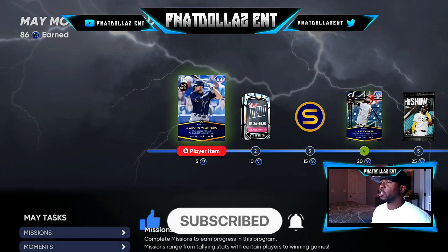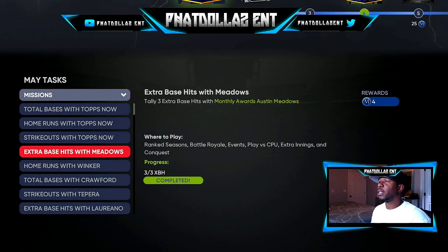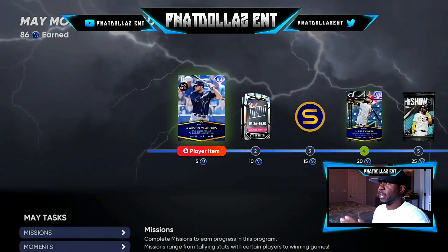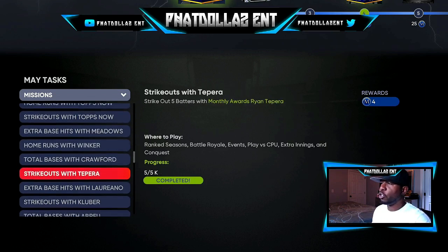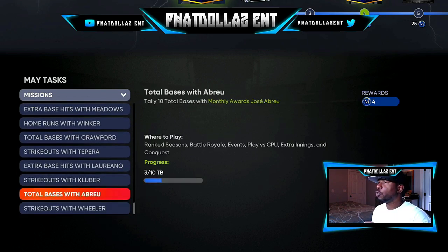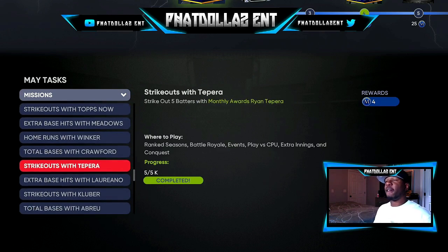Right here on missions, you want to complete all of these — they unlock players for free. For example, Austin Meadows: you can see in missions you have base hits with Austin Meadows, three of three extra base hits. Write it down in a notebook to keep track. Once you get a player's missions done, take them out, plug in another player, go back into Play vs. CPU, conquest, ranked seasons — whatever works best for you — and knock out the next player.